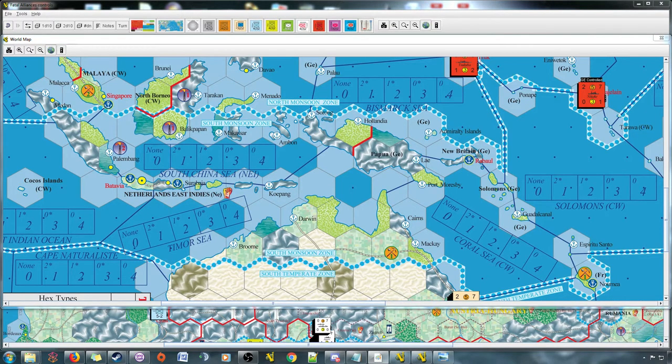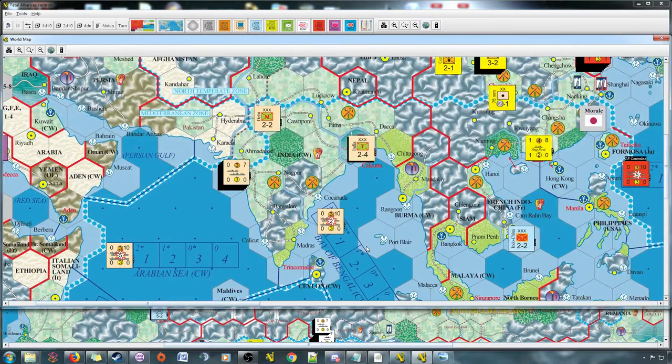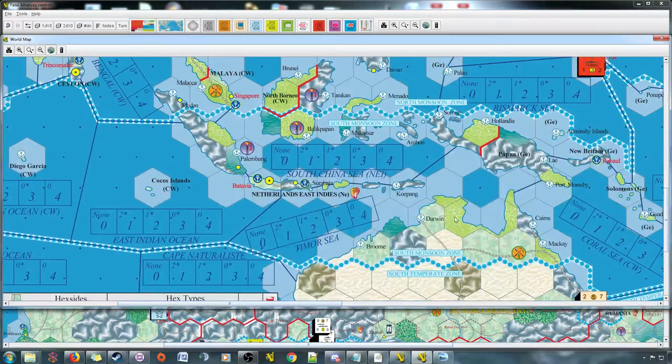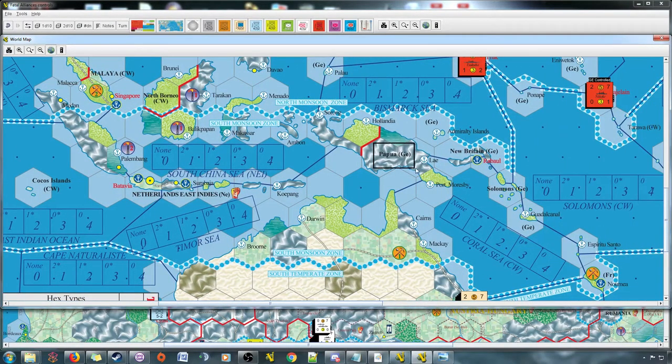Conquest is basically officially changing control of a home country or territory that you're at war with. Any conquering that is done is done by a major power — so even if minor country units do it, their controlling major power is considered to be conquering that territory or minor country. For territories, you can conquer a territory if you control every city and port in that territory, or you control every port and coastal city in every sea area the territory has a coastal hex in, or you control every hex — whichever comes first.